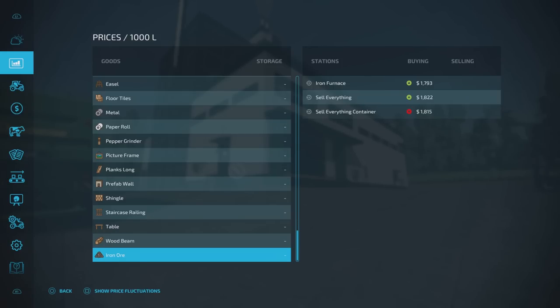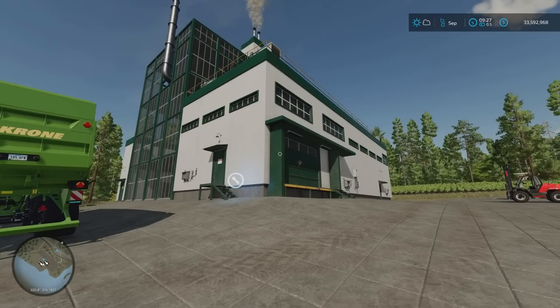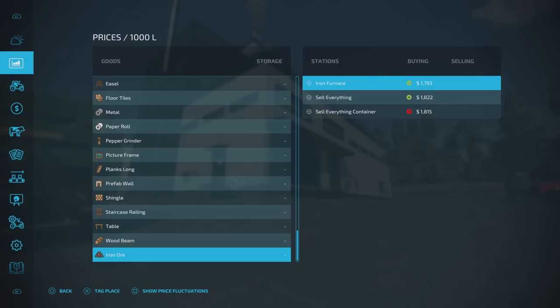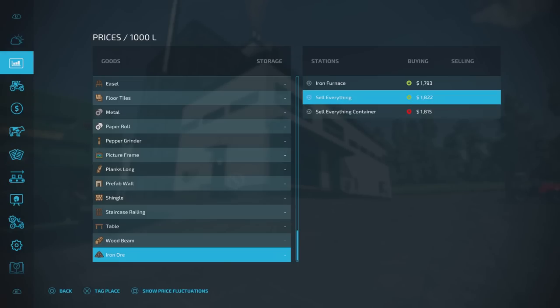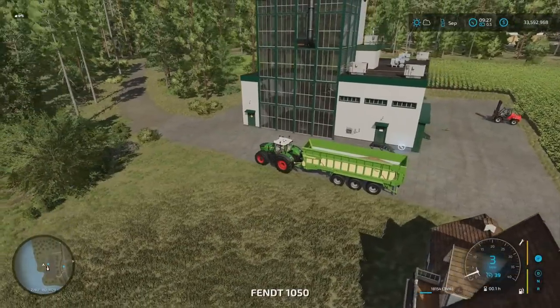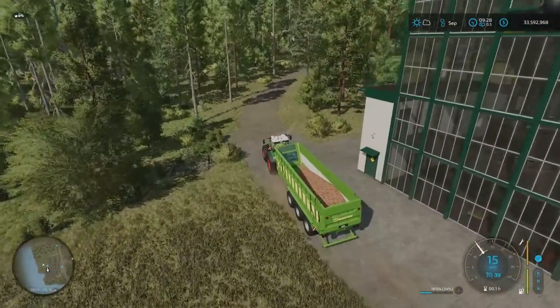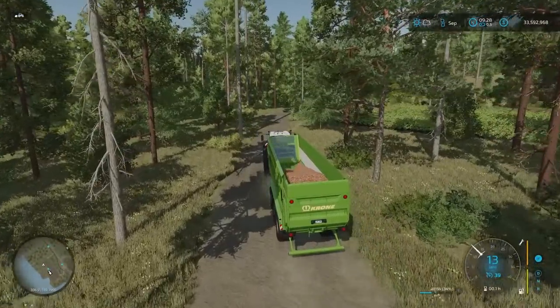The iron furnace says 'buying' — unless you get a contract that says collect iron ore and take it to the iron furnace, I would be surprised. It's giving you a price, but it's weird because the iron furnace isn't on the map already, you have to place it. If you buy it and place it, you own it, so you don't get paid when you bring iron ore here. But with Sell Everything containers you've got prices — so with a free commodity from the mineshaft you can just go collect it and sell it. All you've got to do is transport it. You can make a bit of money — just sell a bit of ore to get yourself going.